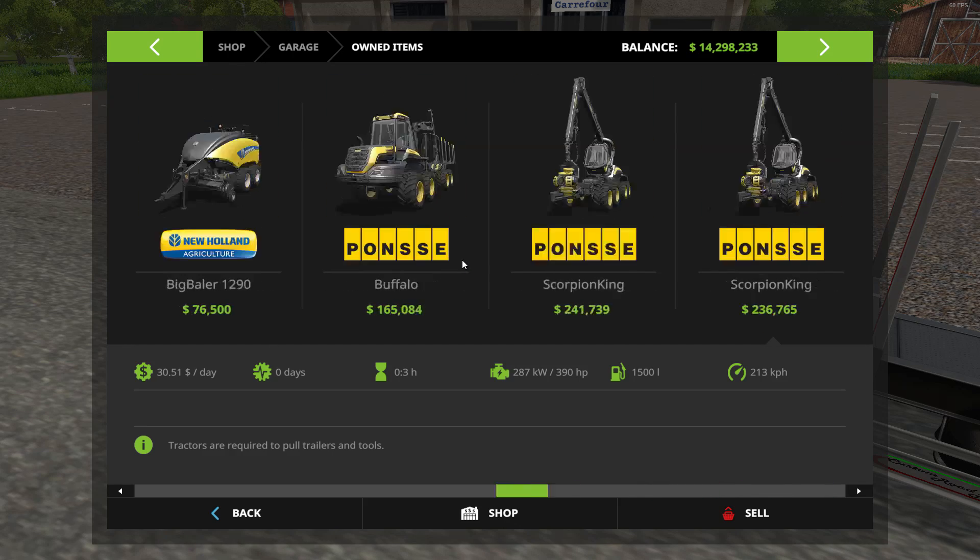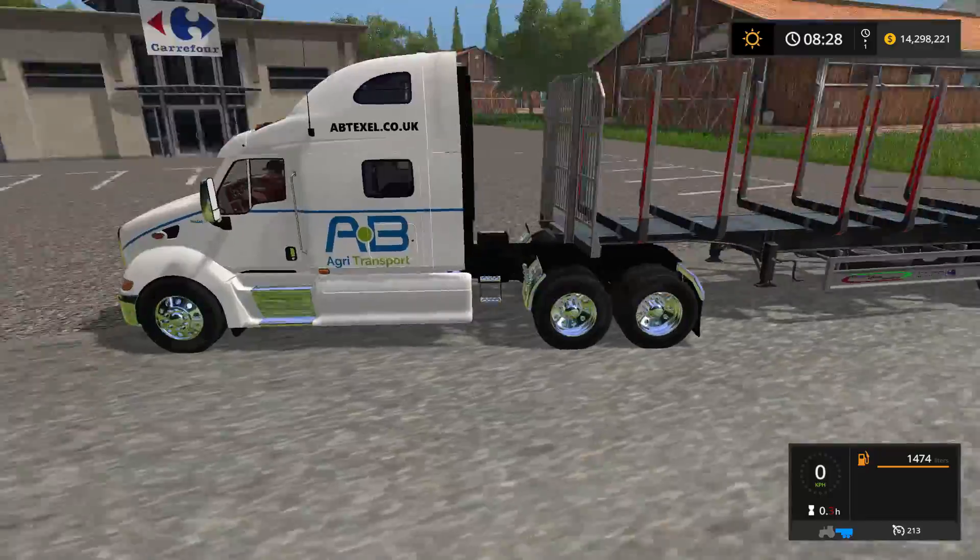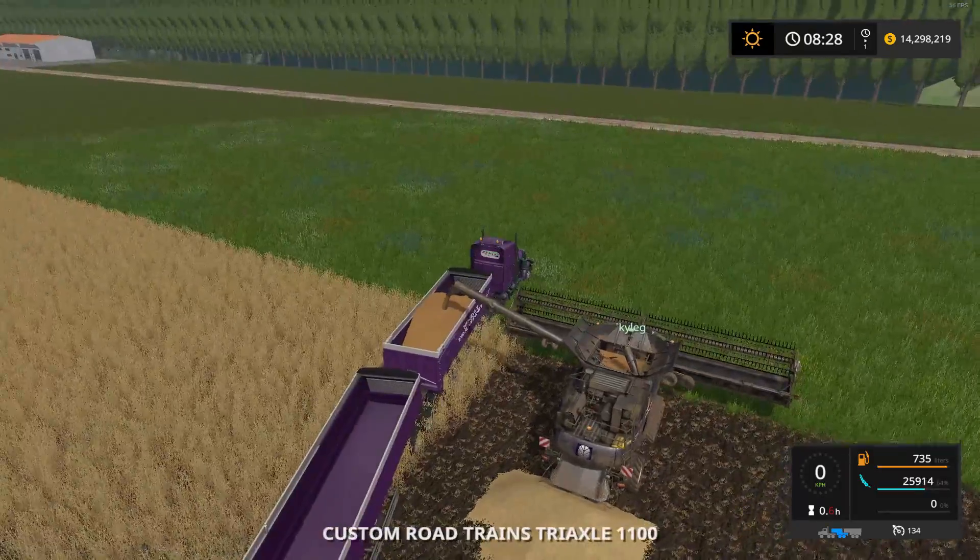We've got some tippers, a couple of pallet trailers — some nice equipment. We have a Keko tipper but we don't have a Claas — I'm just going to sell that. The Keko's not too bad, it just didn't work on some of Stevie's placeables for some reason. I just love the look of the Claas though — it looks so beefy, that tractor. We'll just leave it there for now.